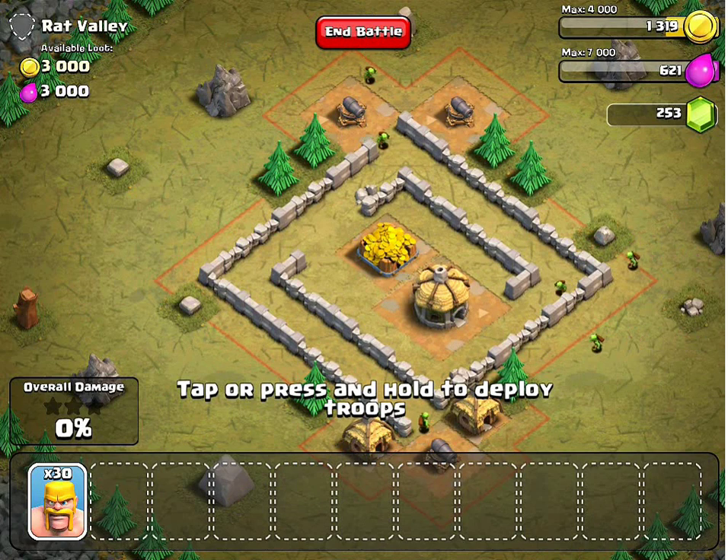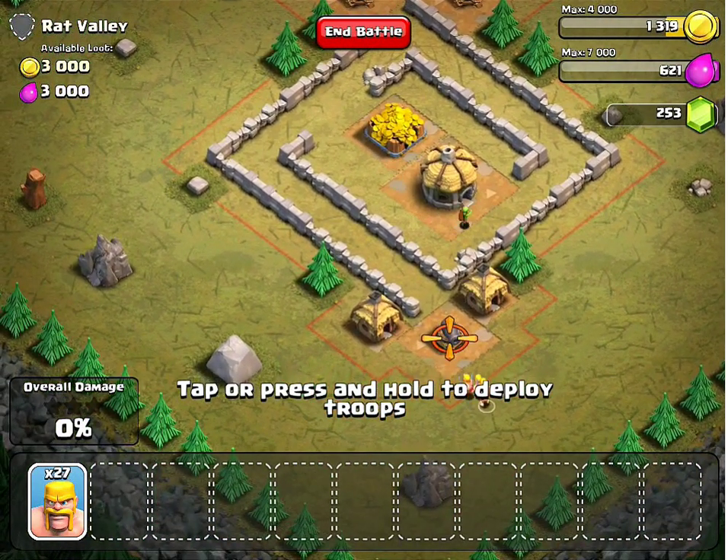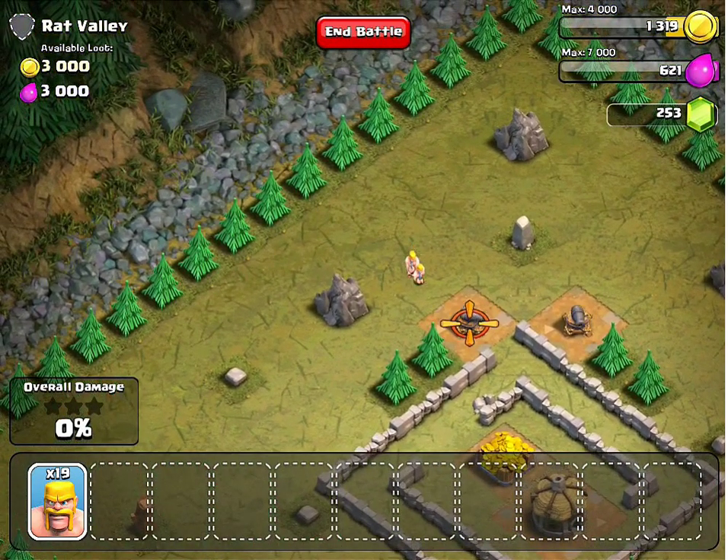This is a pretty straightforward level. He got 3 cannons and 30 barbarians. So basically I'm just going to split them up — 10 barbarians at each cannon. They're going to take care of each cannon no problem.